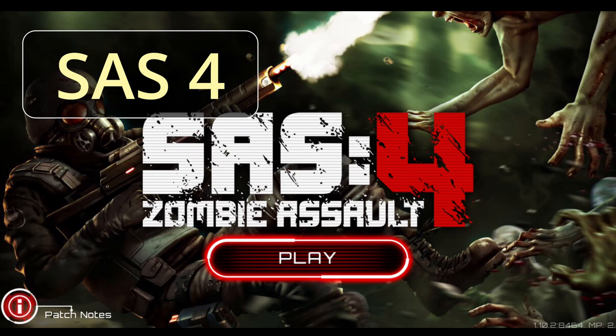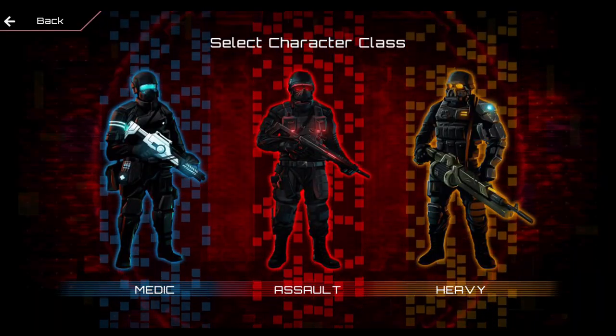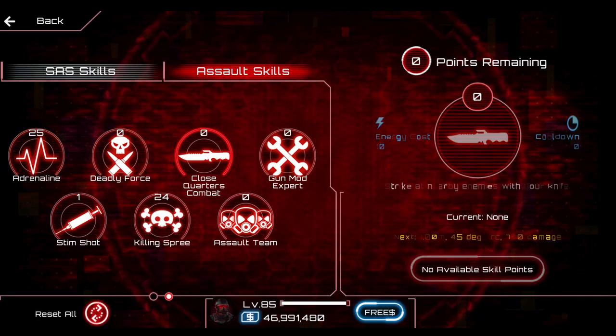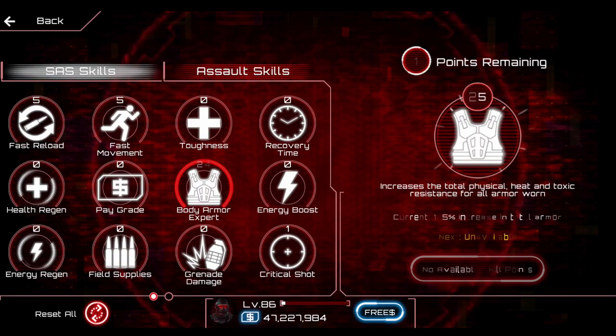The next game on my list is Saz 4. This is a top-down zombie shooting game. You start off by choosing one of three classes: tank, assault, or medic. Each class has a unique skill tree with different abilities, and every time you level up you get one skill point that you can put into whatever you like.